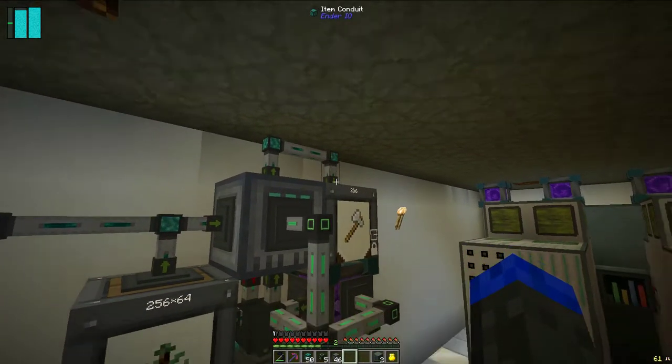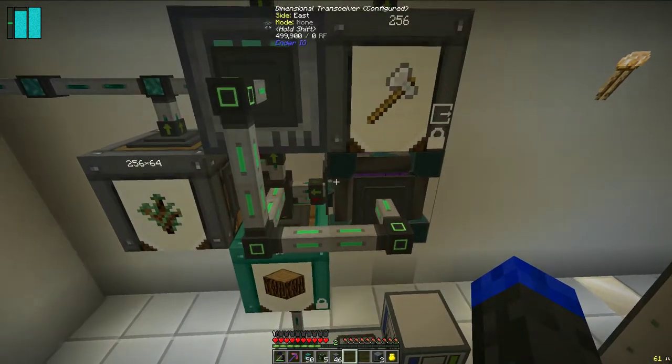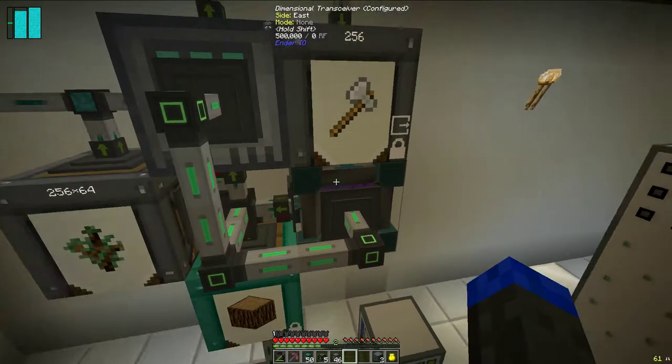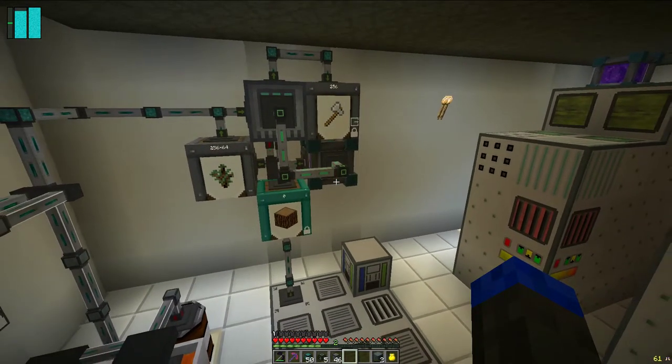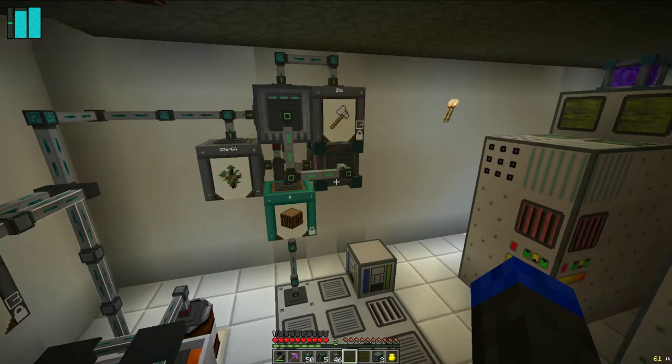That pipes it up over through the pipe here and down into this Java barrel. That goes into this dimensional transceiver, which is set to pull. That pulls the axes, loads them into the send slot, and sends them out to the farms. So the farms get an endless supply of stone axes, which are basically free from the cobblestone generator and the tree farm itself.